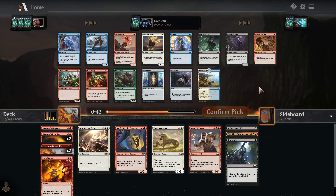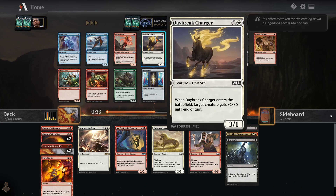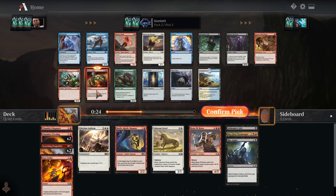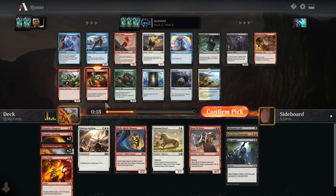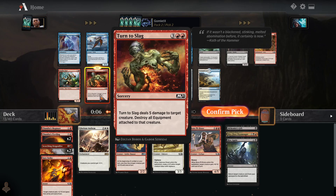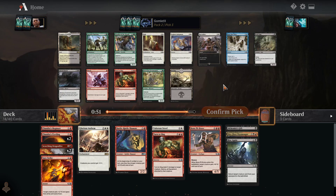It depends on what we get passed. If we get passed no white cards for the rest of this, it's not going to happen. Daybreak Charger is really nice — 2 mana for a 3/1, and when it enters the battlefield give +2/+0 to a creature until end of turn. But there's also Turn to Slag which can kill pretty much anything — 5 damage to a creature and destroy all equipment attached. Very few things it doesn't kill. I'd say about 80% of cards in the set this card can kill, so it's a removal spell you should take highly.